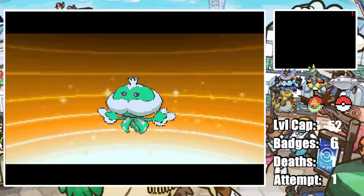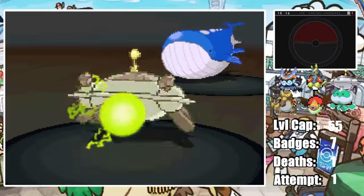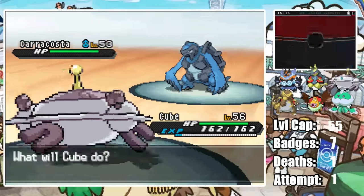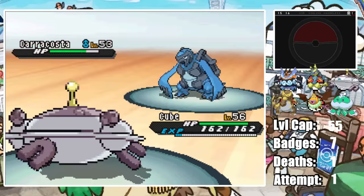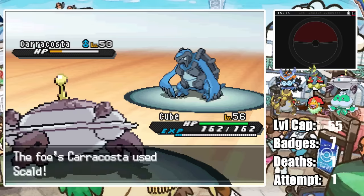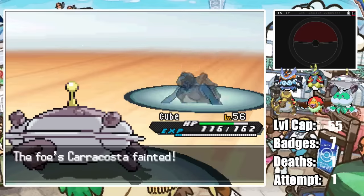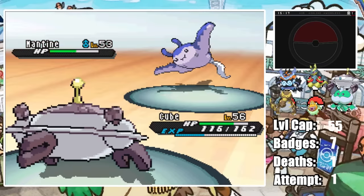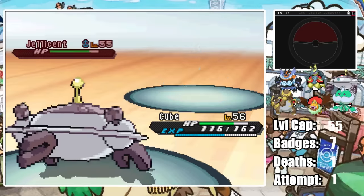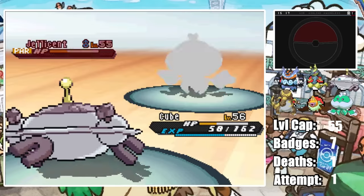We name our Frillish Pringles and then evolve it into Jellicent. Once we get all the Team Plasma business out of the way, it's a straight shot to Marlon and his Water types. Marlon leads with Wailord who falls to a single Expert Belt-boosted Discharge from Cube. His Carracosta can be insanely scary thanks to its Shell Smash Sturdy combo, but Discharge procs its Sturdy and Berry as it just uses Scald, and we finish it off next turn. His Mantine falls to a 4x super effective Discharge, and his ace Jellicent tanks one but falls to a second Discharge, earning us an easy last badge.